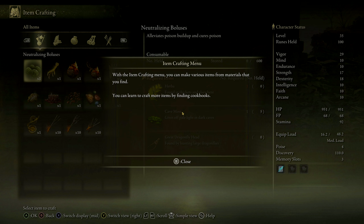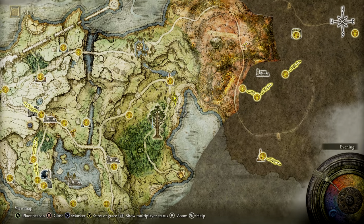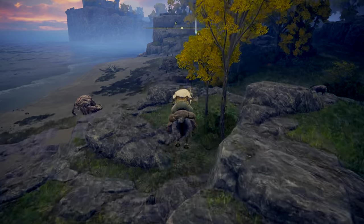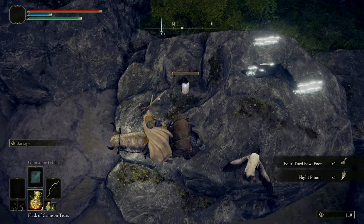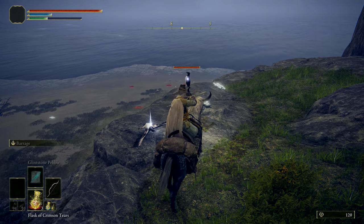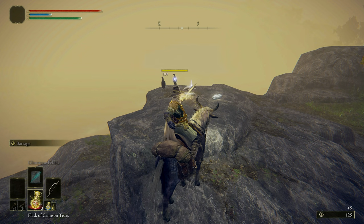Crafting Golden Pickled Fowl Feet is straightforward — they require three Rowa Fruit, one of the most common crafting items found around the world, a Four-Toed Fowl Foot dropped by guillemots (the penguin-esque avian wildlife you might have stumbled upon), and one Gold Firefly found near minor Erdtrees, generally close to water. A good route for killing the guillemots is shown on the map. Conversely, a Silver Pickled Fowl Foot is useful for increased item drop rate.